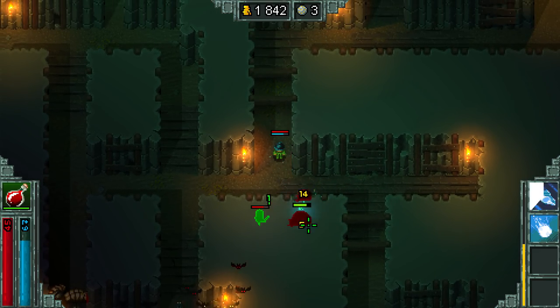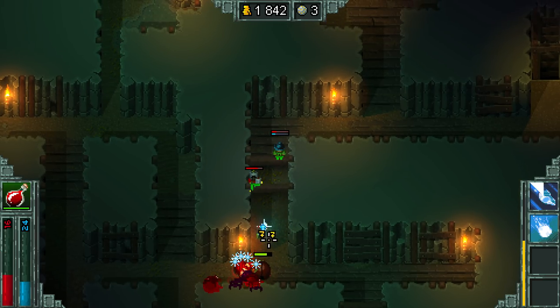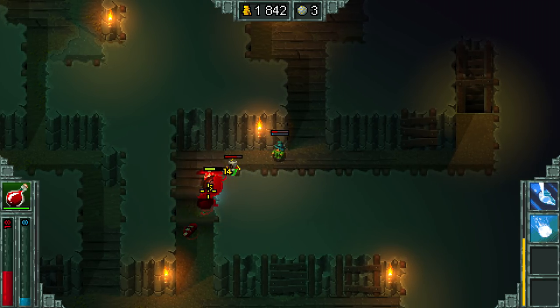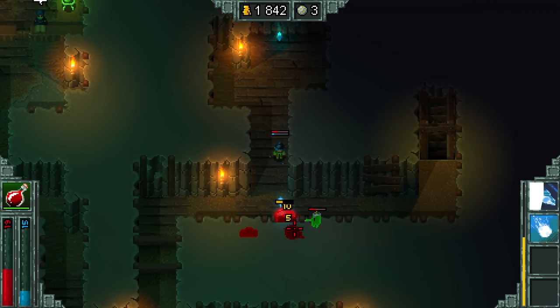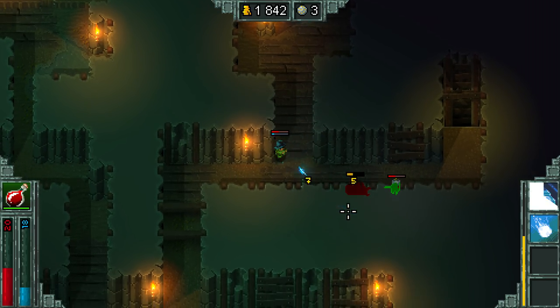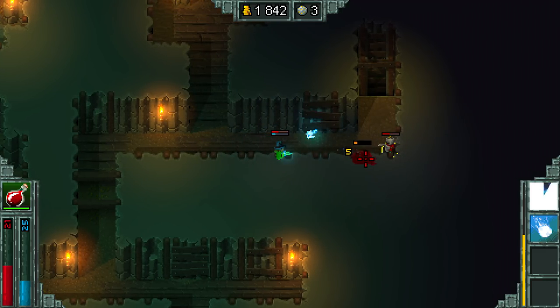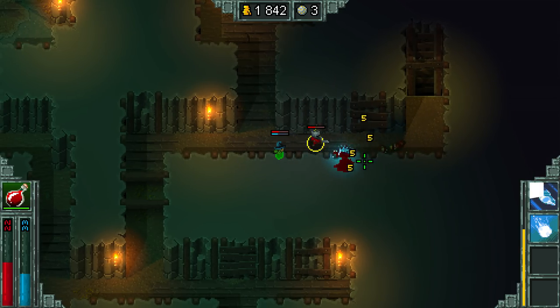So basically, the minute we feel like we're a little bit fatigued from this and that we're getting wrecked — 'yeah, which you are getting wrecked' — remember, you have a potion. 'I already used it.' Oh well, we lost. Maybe after this one, maybe this is our last floor, because we're getting wrecked by just this small little beetle.